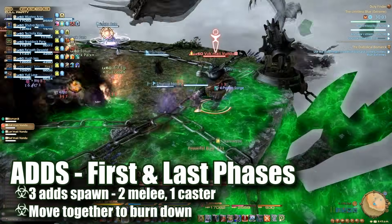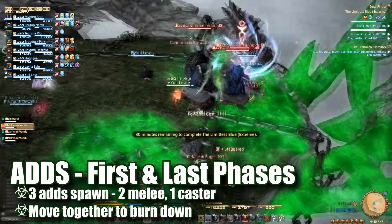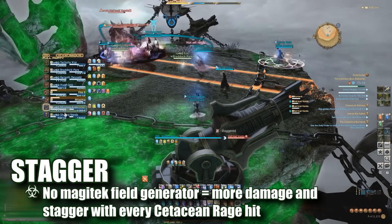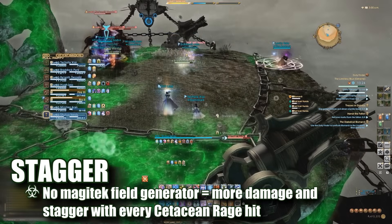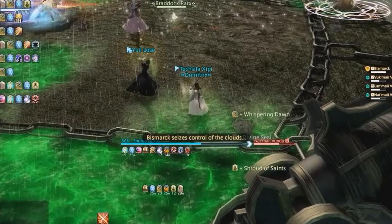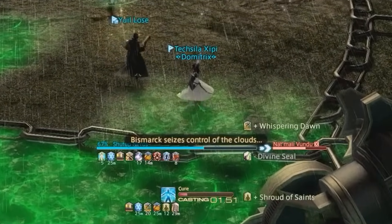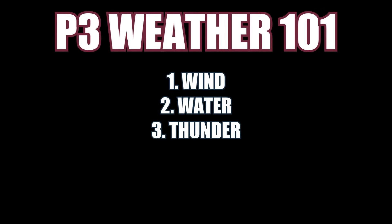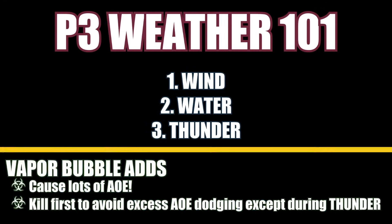In the last phase, adds will spawn again — stack them up and avoid their AoE. Healers and melee be especially careful of the stagger from Bismarck's first hit, as you may find yourself stuck in AoE telegraphs unable to move. The weather mechanic in this last phase is substantially more involved in Extreme than in hard mode. Any time you see the emote that Bismarck seizes control of the clouds, players need to watch out for how the weather changes. One of three possible weather phases will occur, and in each one, vapor bubbles will spawn around the platform with substantially more AoE telegraphs.